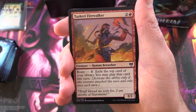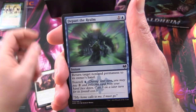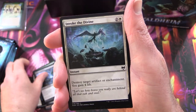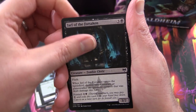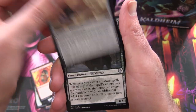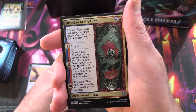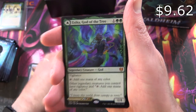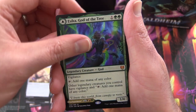We've got a Tuskeri Firewalker, Axgard Braggart, Depart the Realm, Horizon Seeker, Koma's Faithful, Invoke the Divine, Seraph's Packmate, Jarl of the Forsaken, Open the Omen Paths, Raven Wings. And the Uncommons: Boreal Outrider, Invasion of the Giants, Colossal Plow. And a Mythic — yes, right off the bat we've got Esika God of the Tree!